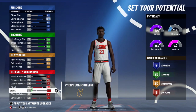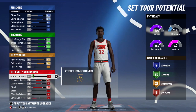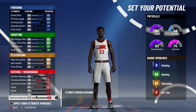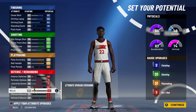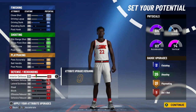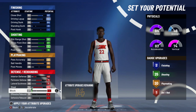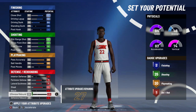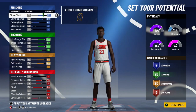Can I get more defensive badges? I'm gonna put this back into playmaking. I'd rather have higher interior defense so I don't get exposed. This builder is tough — you take from one place and it costs somewhere else. If I have to put rebounding up, I'd rather put it into defensive so I can get the ball in a fast break. We're gonna keep it at 3 defensive badges, 2 finishing, 25 shooting, and playmaking. This is the best build for a shooting playmaking point guard.